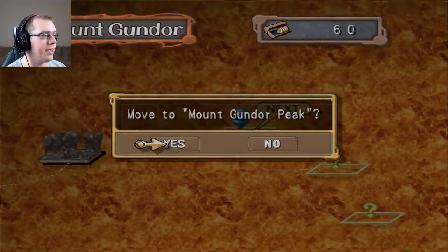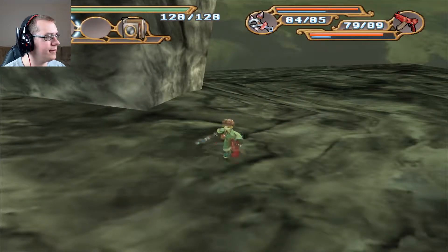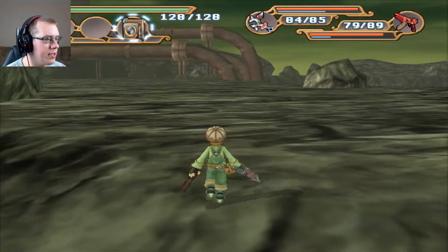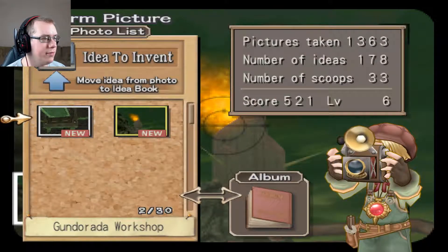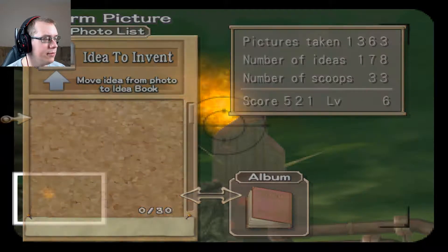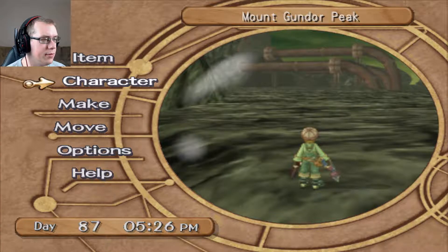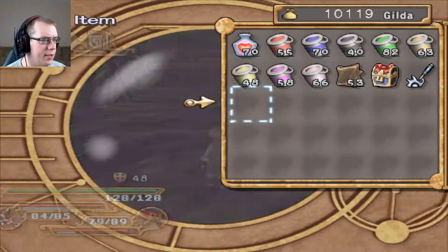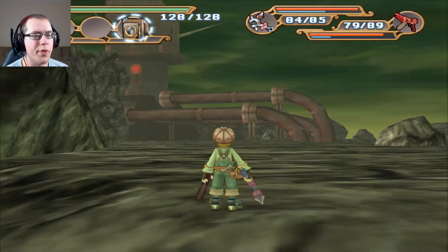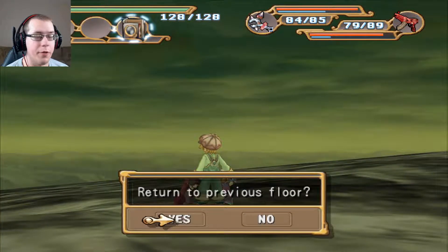Mount Gundor Peak. Alright, here's something. What do we got? This looks like a boss fight thing. Fire Squall! Now there is one thing I want to do before I approach the Fire Squall.